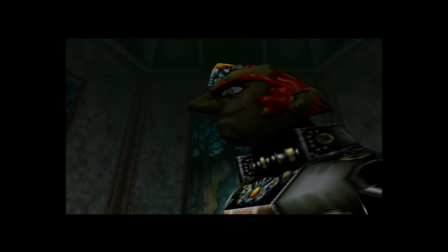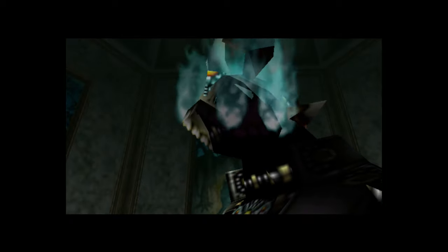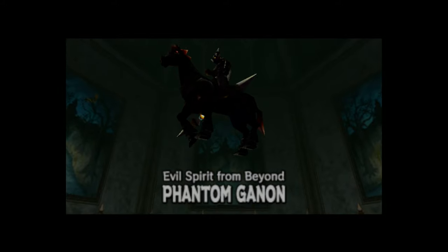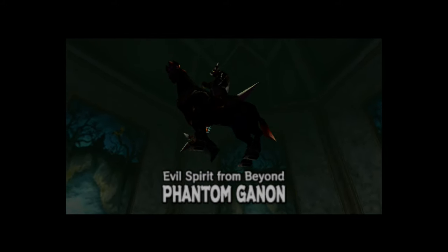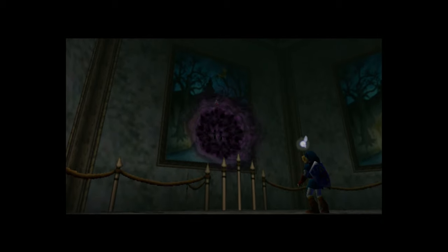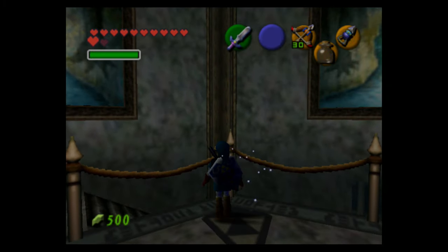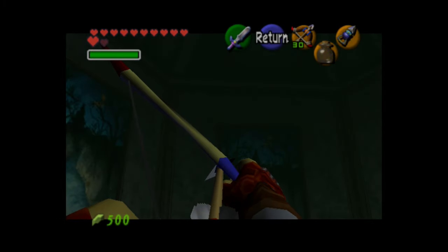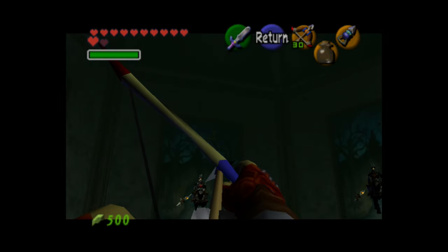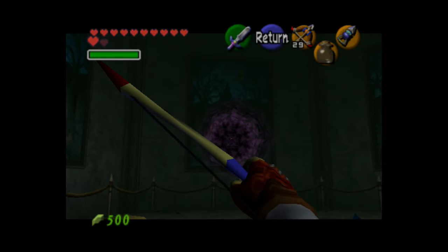It's a boss — and it's Ganon! Well, I called him Ganon — it's Ganondorf, but he's wielding a trident just like Ganon does in his fight in A Link to the Past. This isn't actually Ganondorf — it's Phantom Ganon. His mask also resembles a pig face, which Ganon also takes the form of, so it's fitting that he has a trident and a pig face.